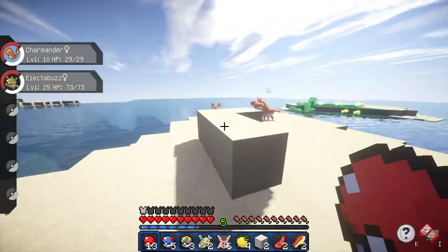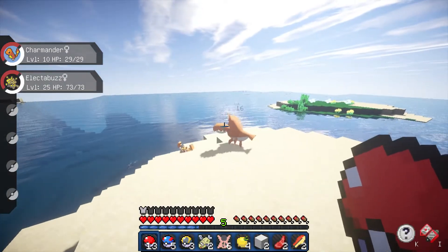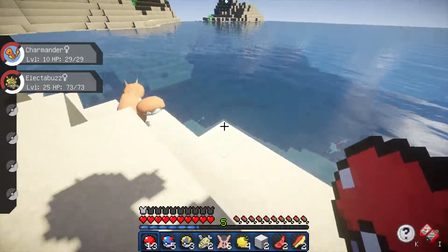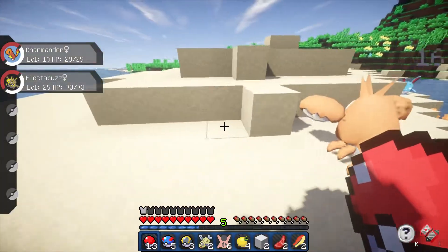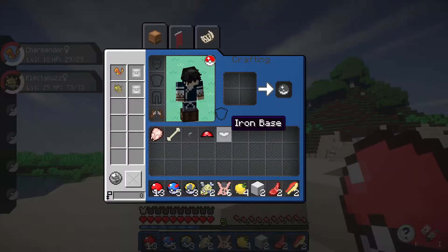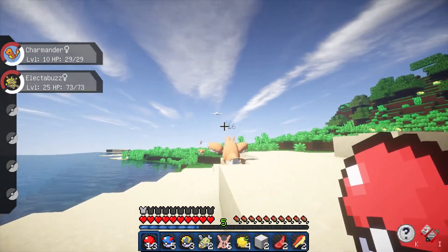In this episode we're gonna go and catch some more Pokemon and maybe even level up the Pokemon we already have. But before we do that, I see a Corphish over here and I definitely want a Corphish. So we're gonna go and throw in our Charmander at him.